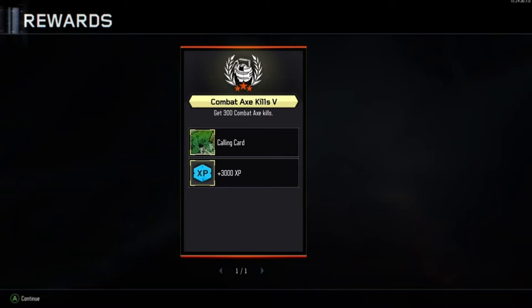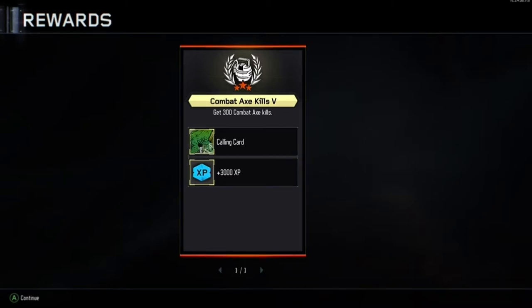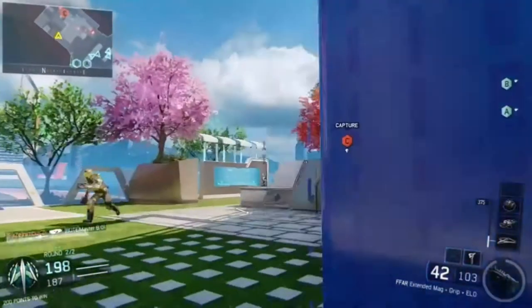This video is all about the Combat Axe Kills 5 calling card, where you need to get 300 Combat Axe Kills. That will take time — there's no doubt about that. It will happen over a period of time, but you will need practice with it. Don't worry to start with — it will become easier the more you get into the kills. You're also going to get 3000 XP, and you unlock a very cool-looking calling card, which we'll share at the end.